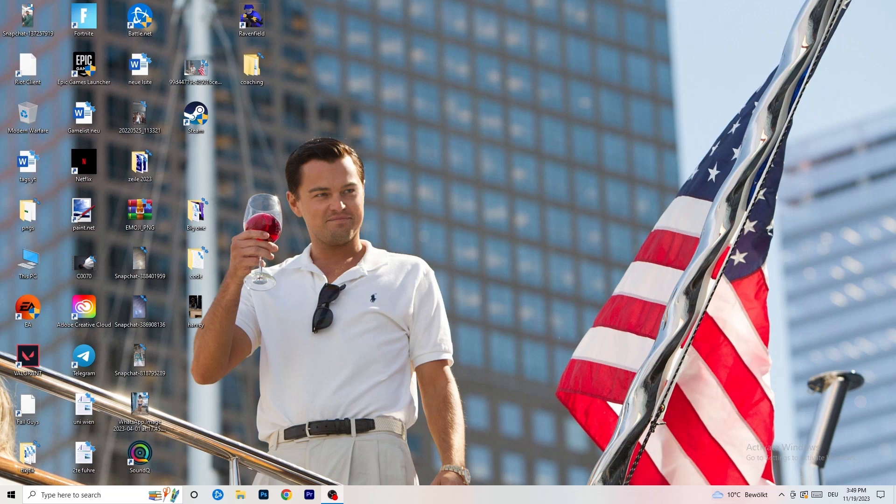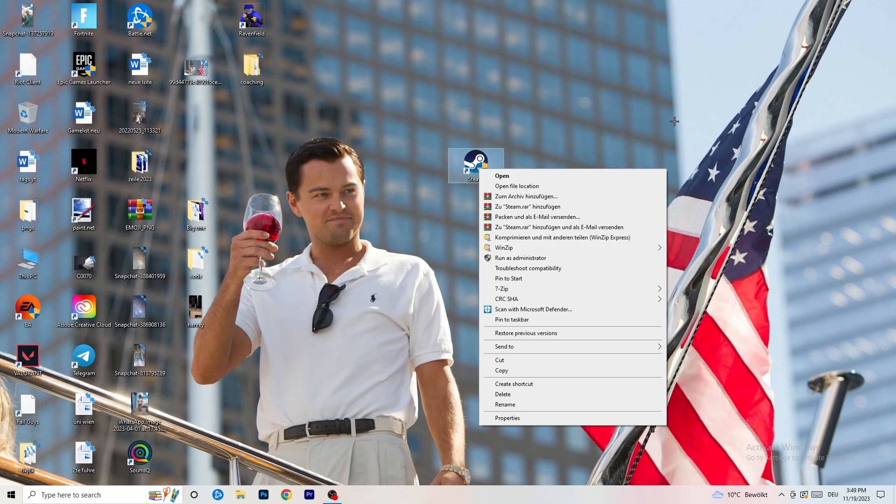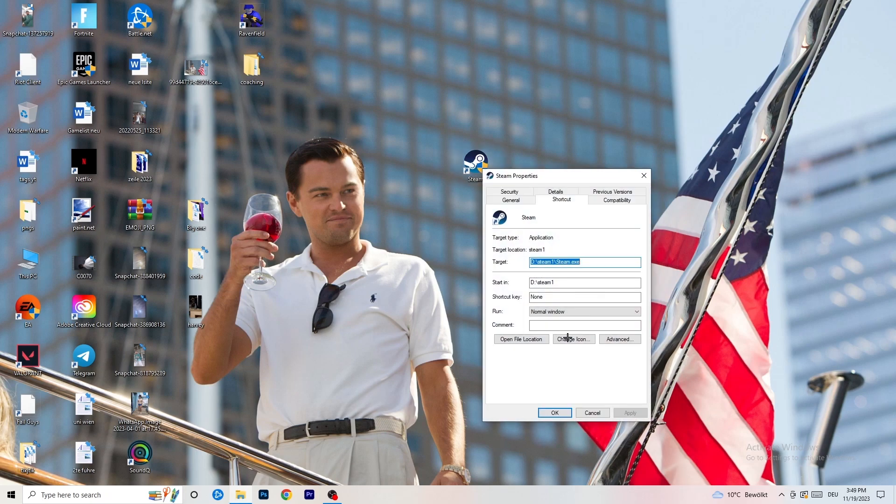The first thing to do if you have any not launching or starting issues is to take your launcher shortcut on your desktop. For me it's Steam. Drag it to the middle of your monitor, right-click it, and go down to Properties. Before that, you can try clicking 'Run as Administrator' to launch your launcher in administrator mode and see if your game launches.